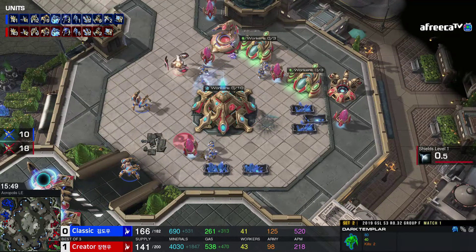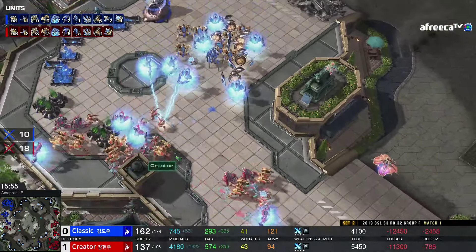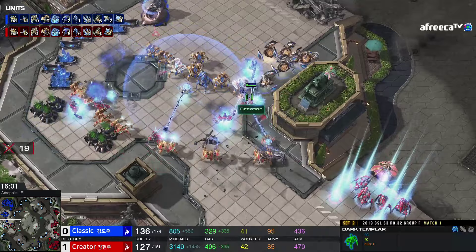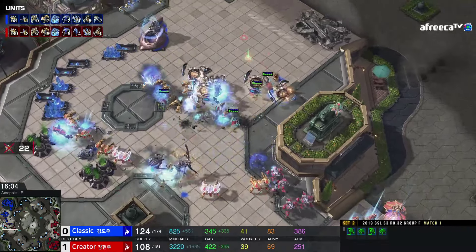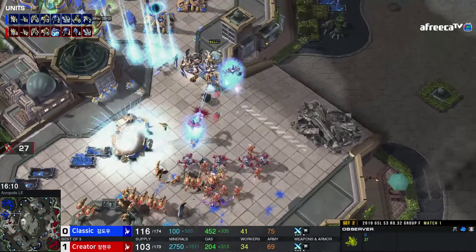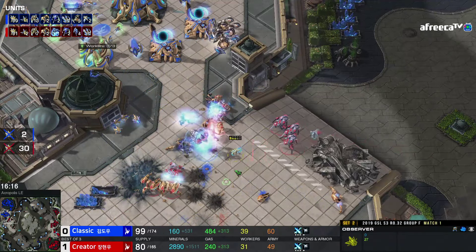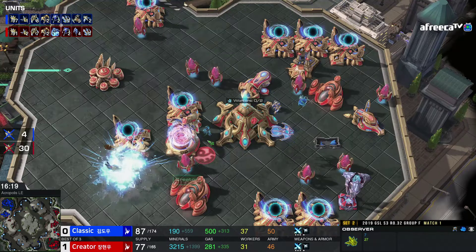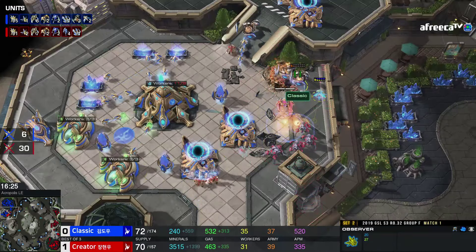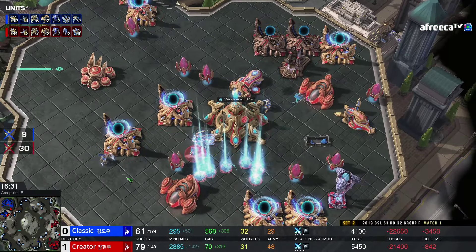A ridiculously good Disruptor hit there from Classic. I would love to see Creator throw a Prism in because he's forcing the whole army to be down here. Well, now the third base is going to go down. How much damage has this DT done? This DT is its own little Disruptor at this point. I think we're about to see this game end here. Army supplies are similar, but the bases are very low. Classic hit all the Disruptor shots — all the Disruptors are dead over on Creator's side.